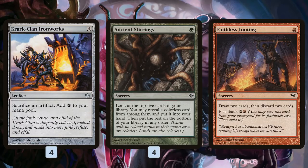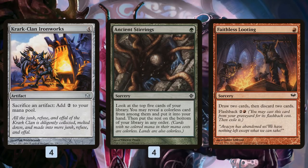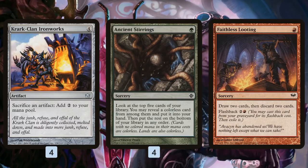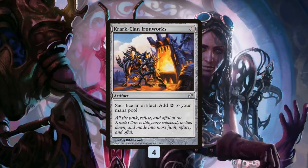Modern's expensive — I would hate to see anyone buy the deck and then have it get banned. The argument is twofold: you can ban KCI and kill KCI entirely, or ban Ancient Stirrings, which would weaken KCI but also hit Tron, Eldrazi, Affinity, Hardened Scales, and other decks. I would not be surprised if something happened with KCI at the next ban and restricted update.